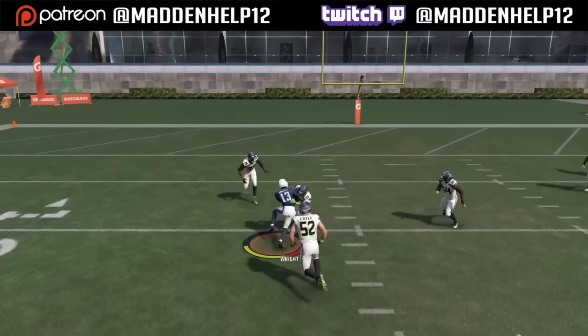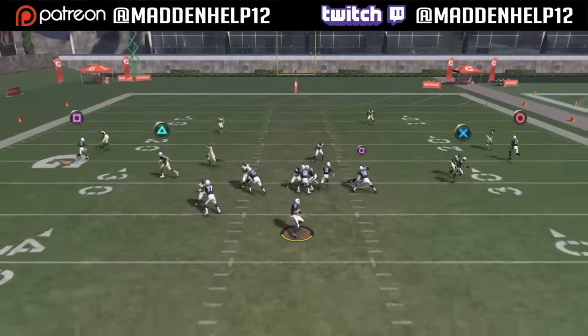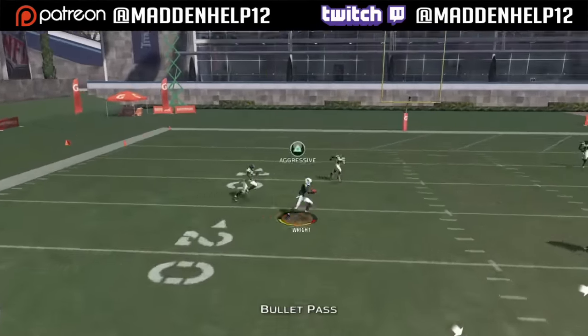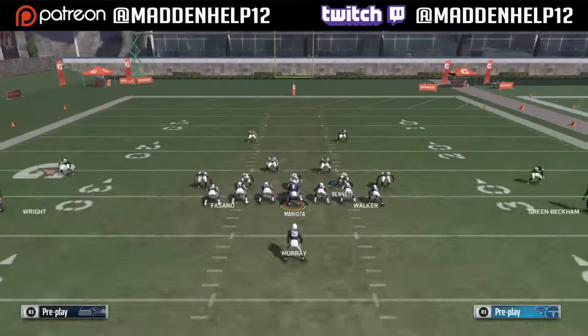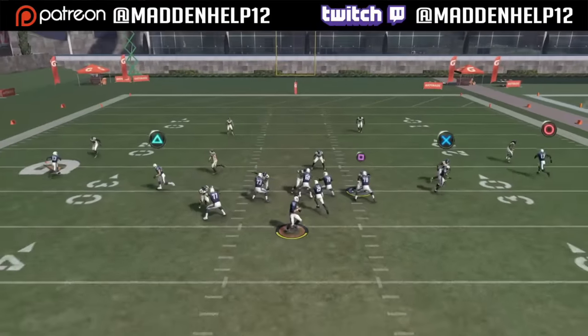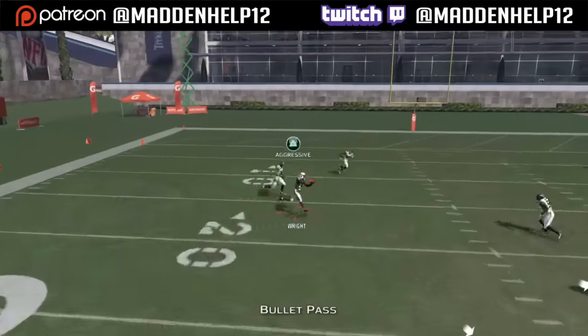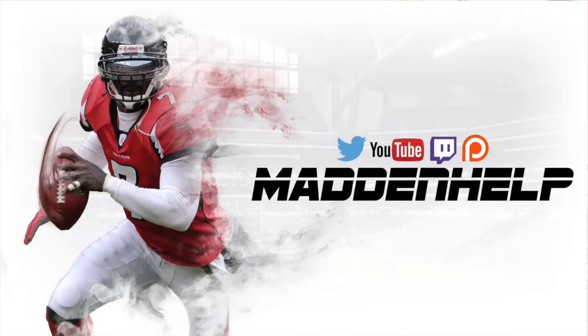If we're wide open we can RAC catch it as well. If you have man-to-man, you're going to want to make sure your guy has good route running so you can win that inside position battle as soon as he makes his cut. But against any type of zone this will really win because it's such a good route — it's in a lot of formations, so you want to make sure you utilize the post and their effectiveness this year.